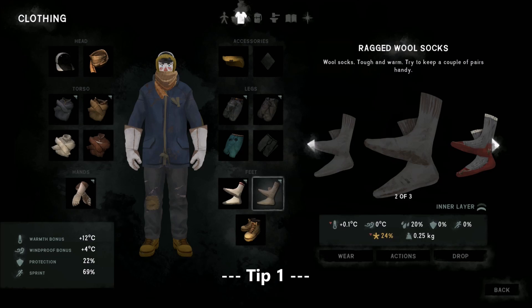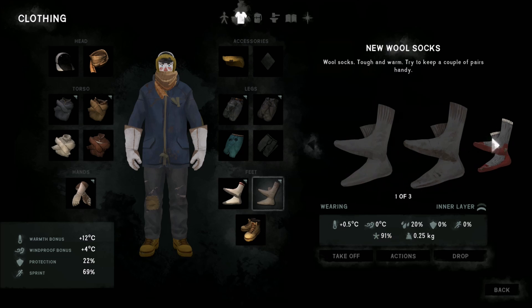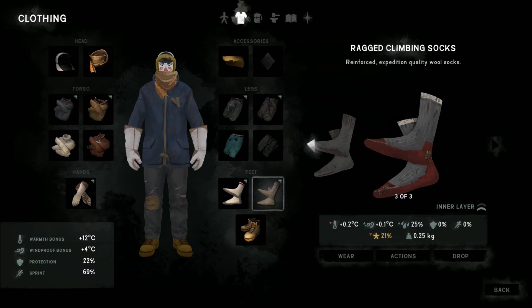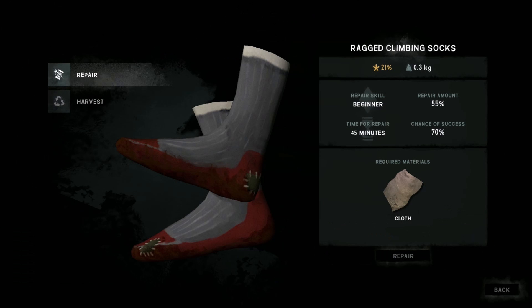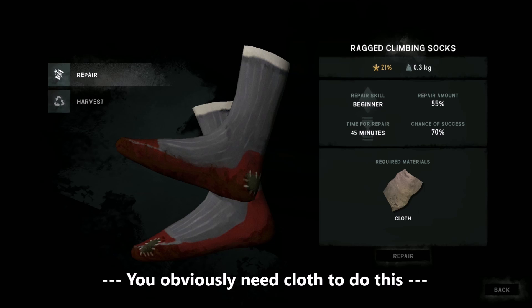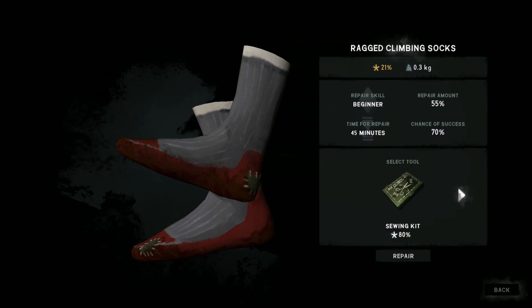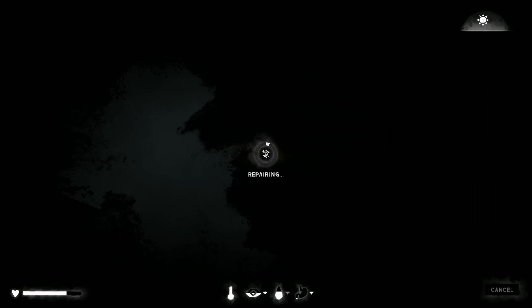Don't forget you can repair your clothes. If we have a look at these socks, these ones are 91%, so they're in good condition. If we go down to the next one, it's got a condition of 24% and they're a lot less effective. These reinforced expedition quality wool socks are still lower at 21%, so we need to repair them, because if you repair them you get much better insulation. Don't forget to repair your clothing — having a sewing kit is even better, as there's a much higher chance of repairing them more efficiently.